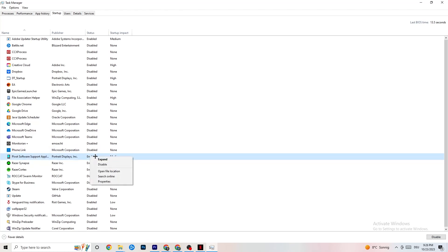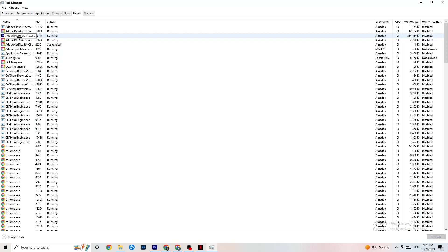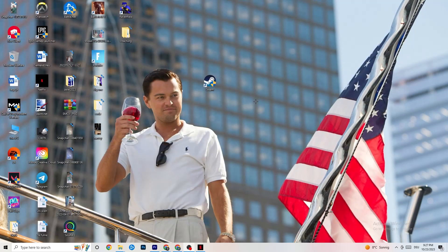Go to the Details tab in Task Manager — you need to have your game running for this. Find your game's process, right-click it, go to Set Priority, and choose between High and Real Time. Check which one works better for you, as this sets a CPU priority so your PC dedicates more performance to the game. Once finished, close Task Manager.